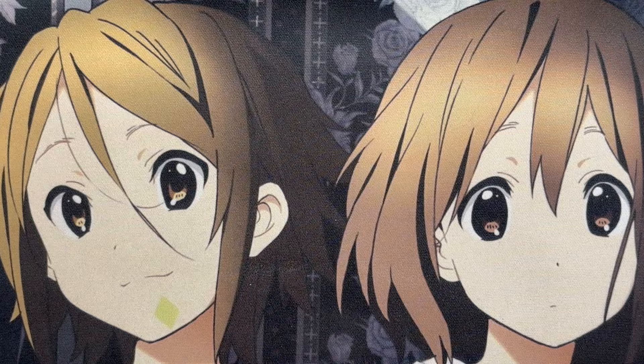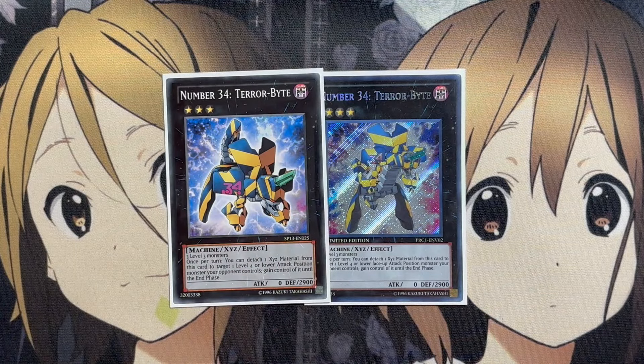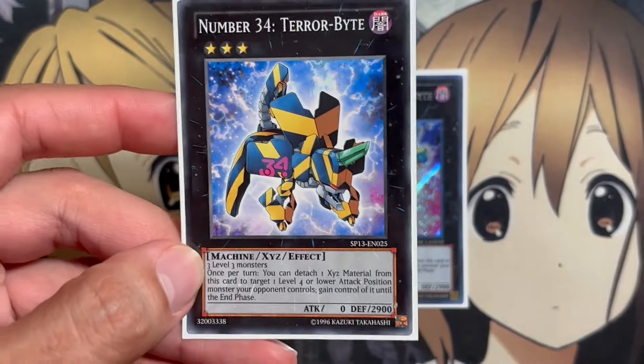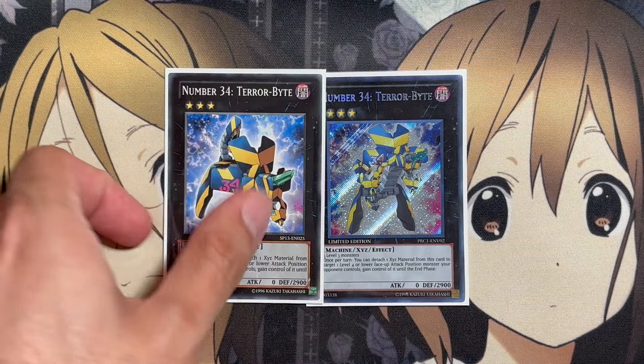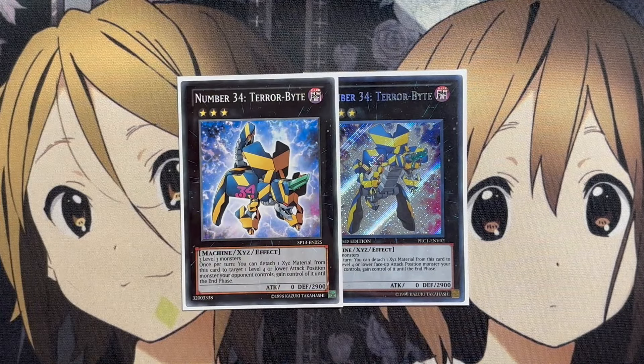For the extra deck, we're running two copies of Terrorbyte. There are two alternate arts — definitely let me know in the comments which one you prefer. I really like the original from Generation Force, though some prefer the Striking Attack Terrorbyte. Once per turn, you can detach one Xyz Material from this card to target a level 4 or lower attack-position monster your opponent controls and gain control of it until the end phase. So this can even grab link monsters, and you could use those for your own extra deck summoning.